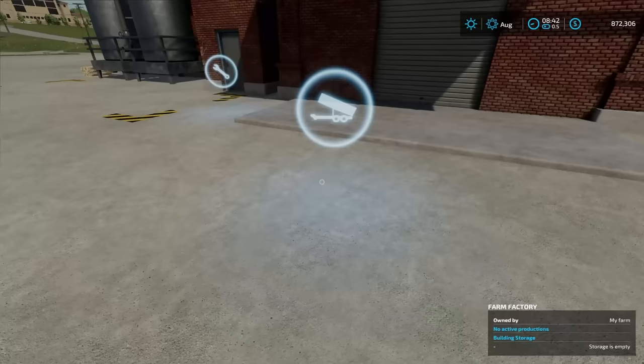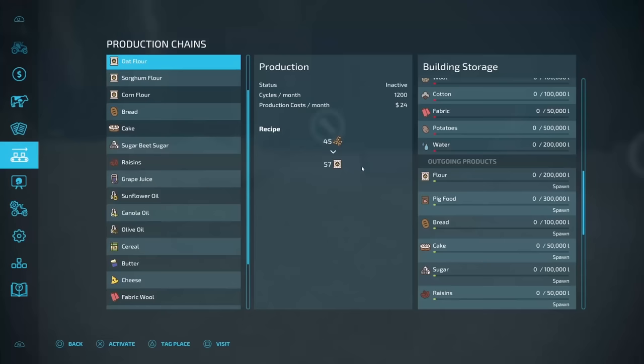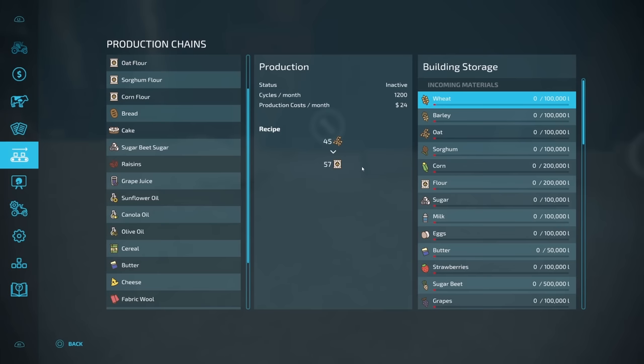Once again, it's pretty simple. All you've got to do is drop off your products right here — they go into your storage. You've got tons of storage here in this thing. Coming across to the right-hand side, you can see you're going to be able to store a lot of product: 100,000 liters of most of your grains. Corn is 200,000. Once you get down to your flour, it's going to hold 200,000 liters to make your cakes and your bread.